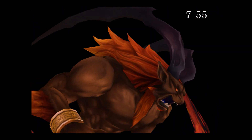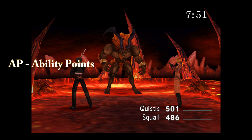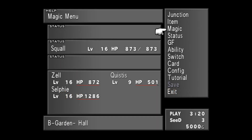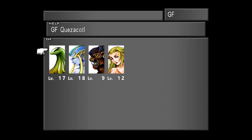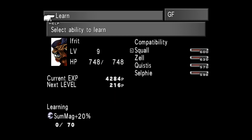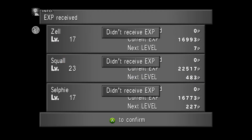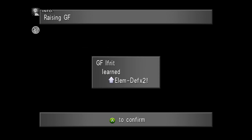So long as they are equipped by a party member, your Guardian Forces will level up much like you do. They will obtain experience at the end of battle and also Ability Points, or AP. Ability Points are used to learn new abilities, which can then be junctioned by the party member — and this is where things get interesting. A GF will learn new abilities on its own, so don't worry if you forget to set a new one yourself. Something will always be learned.